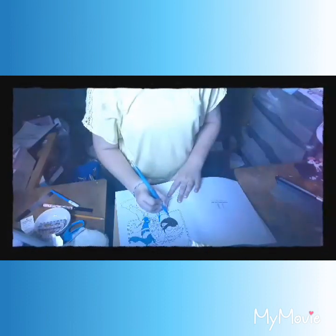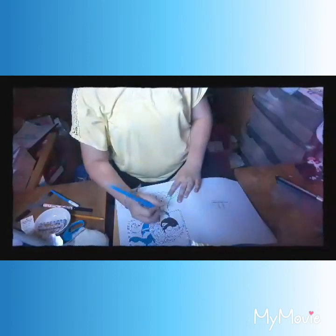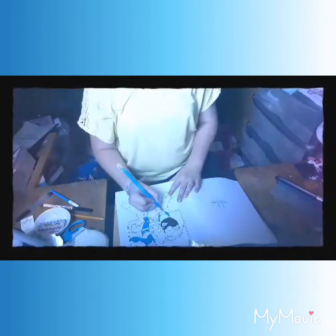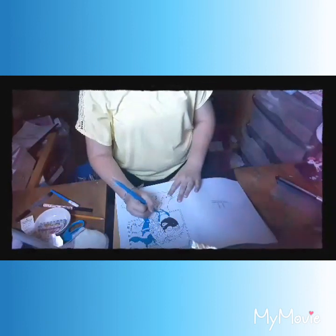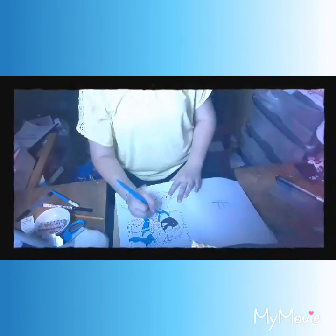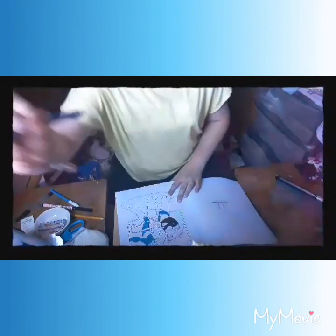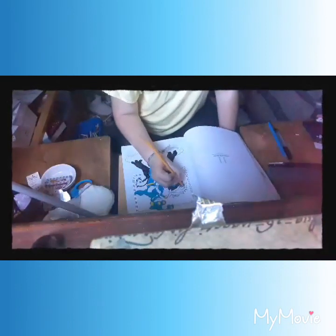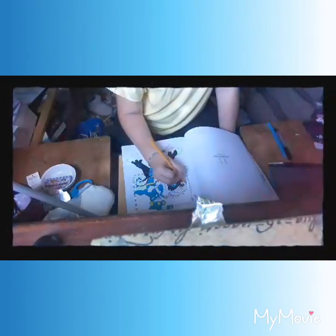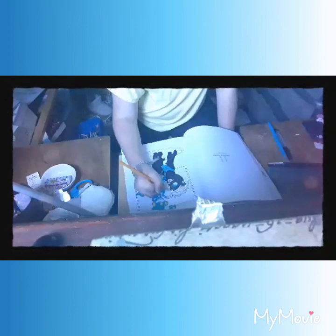Now I'm using the blue to colour in the armour. I've already done the person's armour, but I'm doing the horse's armour now, which is a bit weird. This horse has so much armour. Now we're doing some of the hair — it looks blonde from what I'm seeing. Hopefully it is blonde, because it kind of looks orange on the screen.